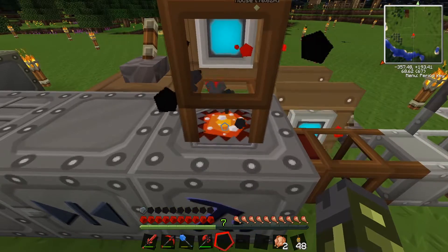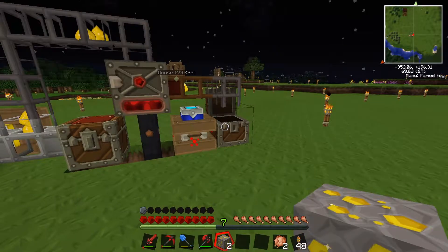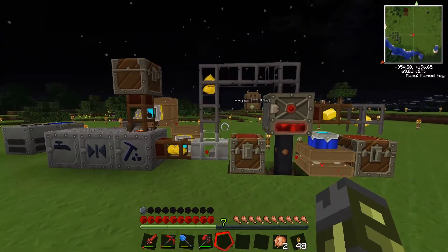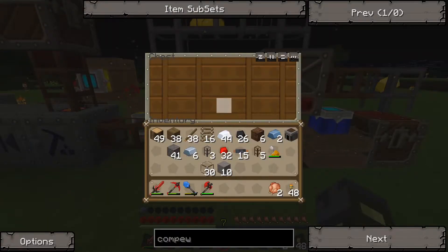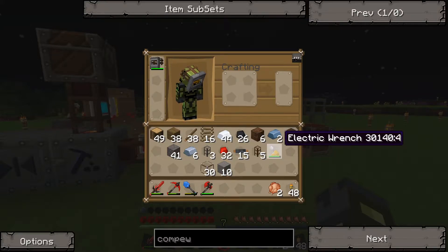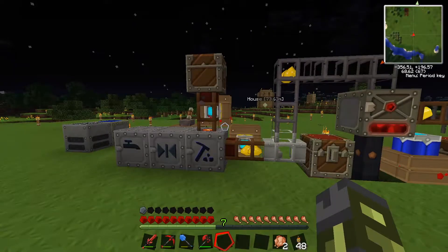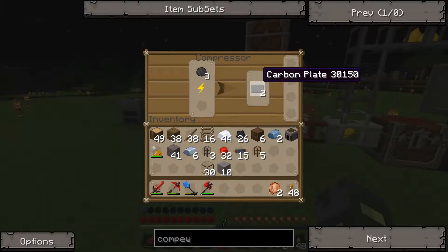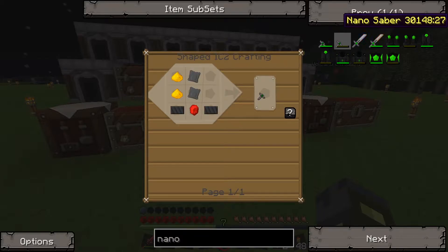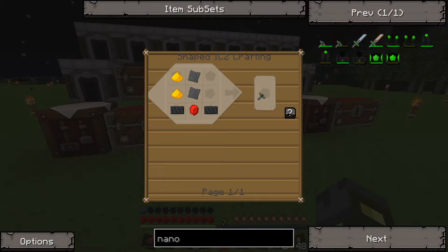Okay, I'm coming back — I got all the glowstone I could find. Our ore doubling system is looking pretty poggers now. Could use a diamond pipe. We've got our first carbon plates. Maybe we should make nano sabers first — after that pigman encounter I feel like we should probably make nano sabers.